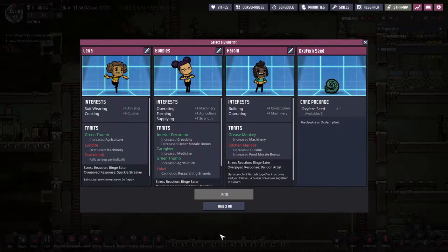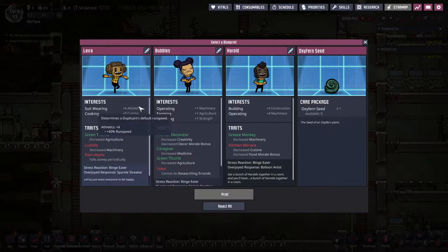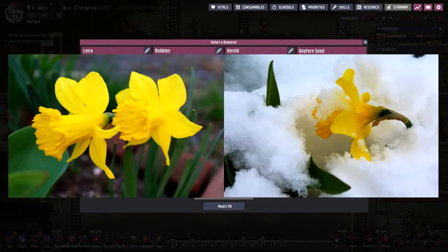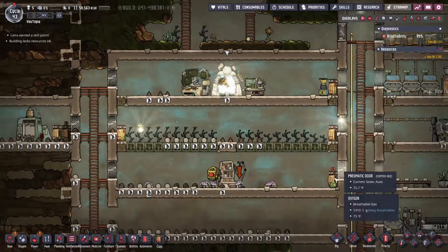We now have a very good cook available. I don't think I've ever seen someone with a plus nine to something plus another bonus — it's pretty impressive. Falls asleep every once in a while is pretty annoying. We want another dupe? I feel like that's probably a bad idea — but let's just have another dupe.